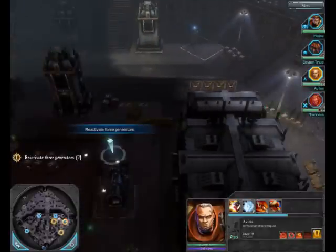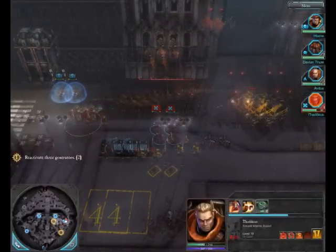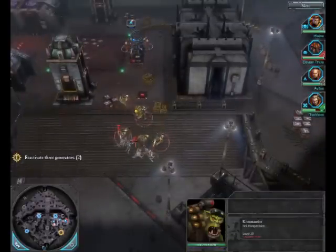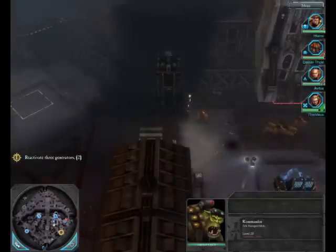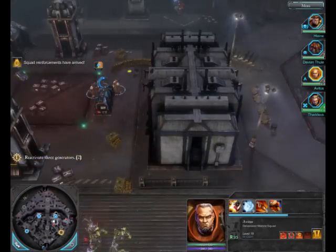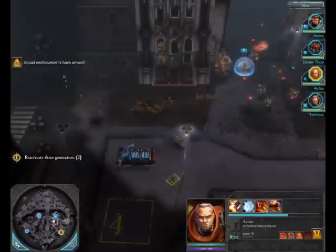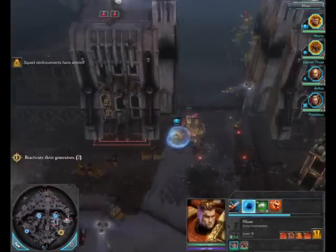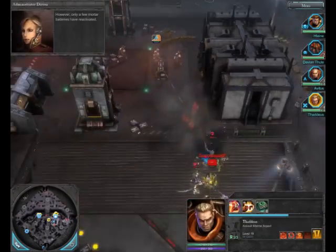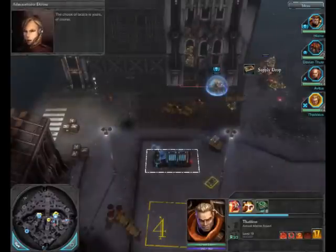Where's the generator? There it is. Come on, capture it while they're being distracted. Excellent work, commander. There is not sufficient power for you to close Angel Gate from the gatehouse. However, only a few mortar batteries have reactivated. Rousing additional generators will restore more defenses and make taking the gatehouse easier. The choice of tactics is yours.